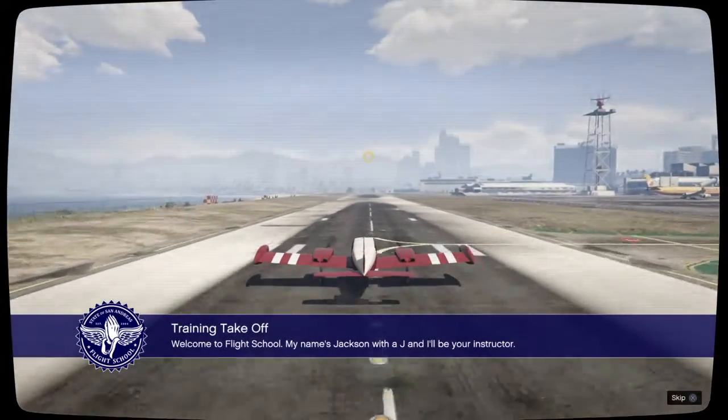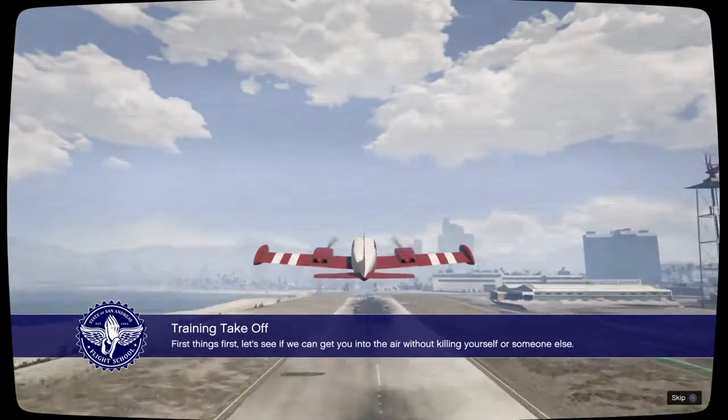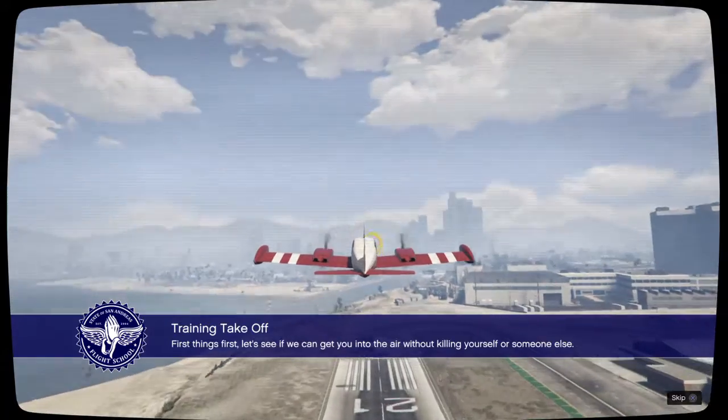Welcome to Flight School. My name is Jackson, with a J, and I'll be your instructor. First things first, let's see if we can get you into the air without killing yourself or someone else.